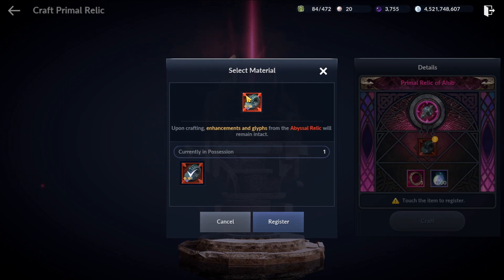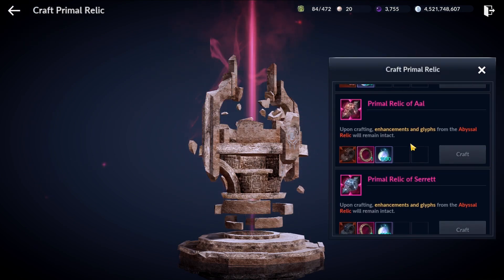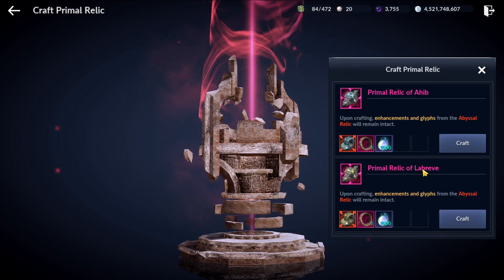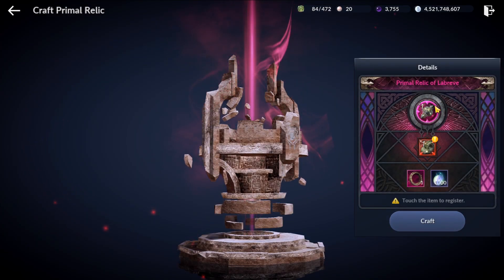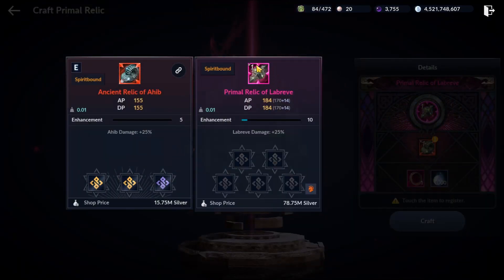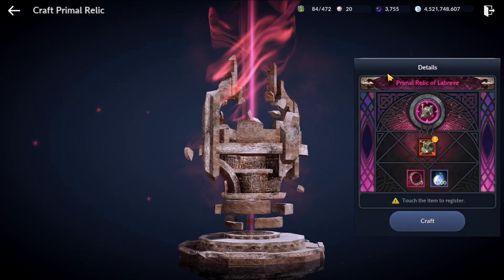You might be wondering: if my relic was enhanced, can I bring over the enhancement value? The answer is yes. So if I choose to go for Lebrief relic instead, notice that I can choose my plus one Lebrief relic, and this will show that if you craft this, we will get our plus one pink Lebrief relic. So you don't have to worry, because your enhancement value will transfer over.